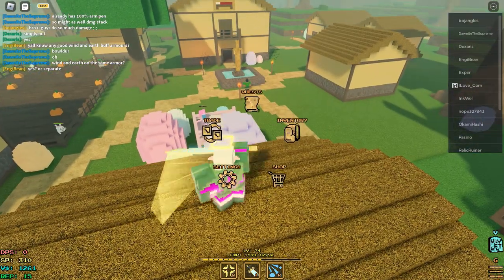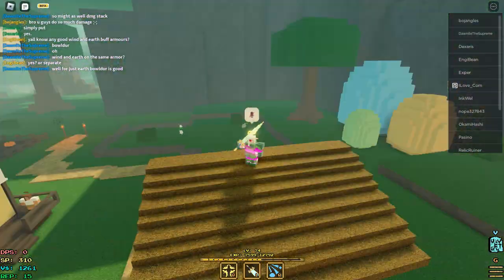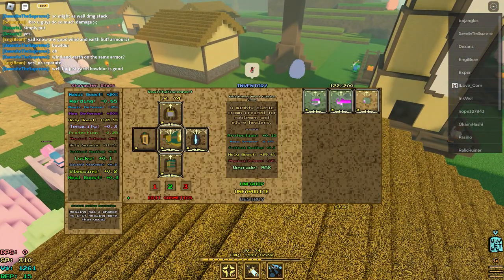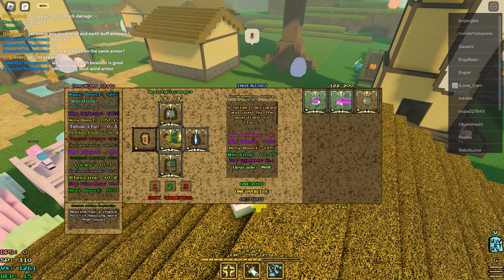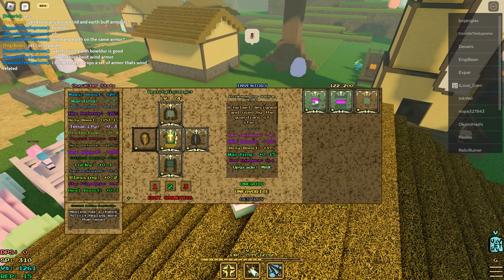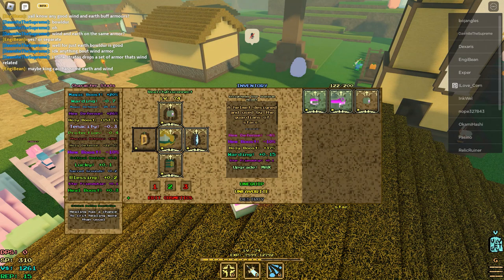One more small thing: this build is obviously going to be more of a solo healer build. If you're the only healer in the group, this is going to be a fantastic build. If there are other healers, it's worth keeping a Star Guardian piece on hand. Because if you can buff other healers with Star Guardian, overall the group's healing is going to be greater. Obviously you're going to have less healing because your critical heals will be less and you'll have less of a chance to critically heal. But if it's for reducing the cooldown of other healers, then it is worth keeping a max Star Guardian piece to equip when needed.